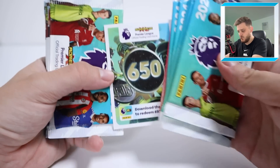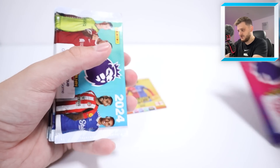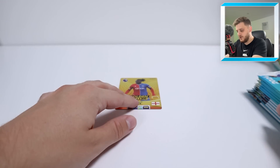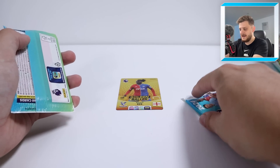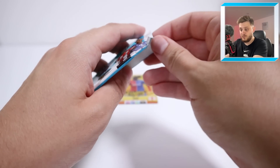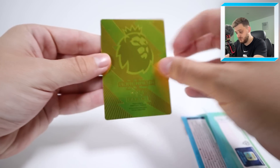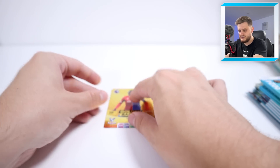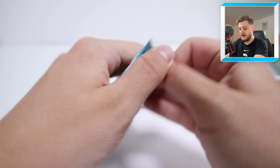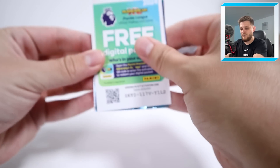There are our packs. Let's get our coin card out — there we go, little bonus coin card — and there is our limited edition pack as well, we'll leave that towards the end of the video. So we're going to build out the team around Eze. He's playing in the CAM position; the card doesn't say a specific position so I think we can play him off the left, like he does with Crystal Palace.